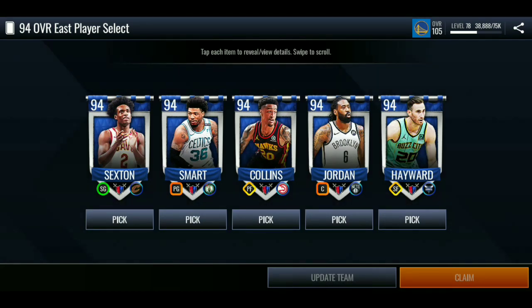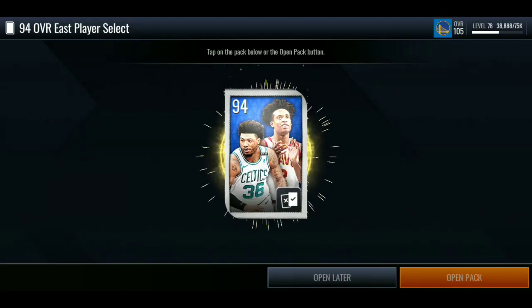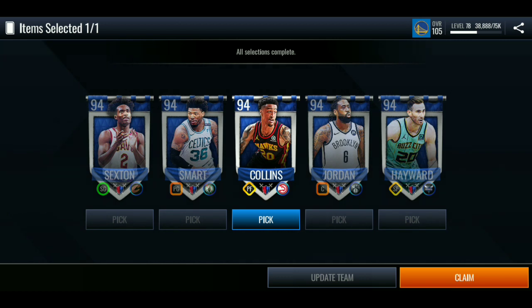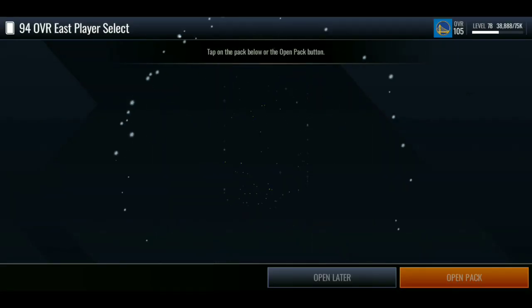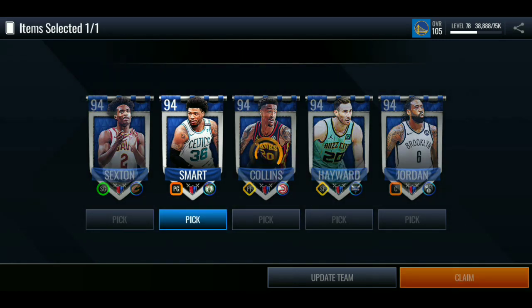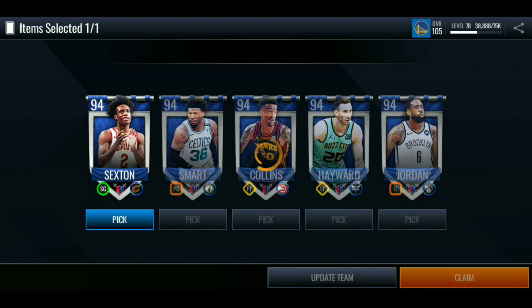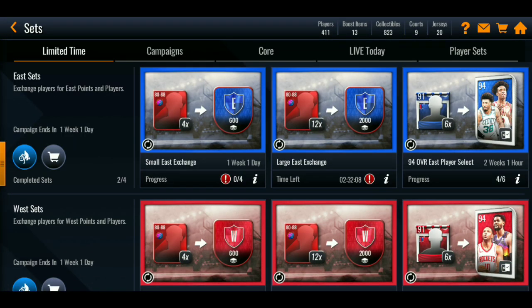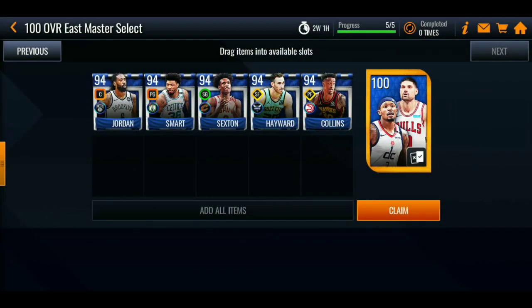I already have Gordon Hayward, so let's go ahead and claim the rest of the players we need. Let's go DeAndre Jordan first, then Collins, then Smart, and Sexton for the last one. Let's hop to the sets and claim the 100 overall East master.